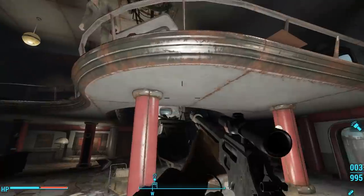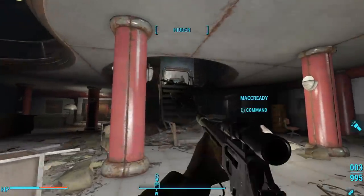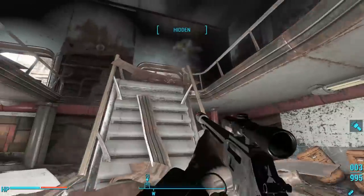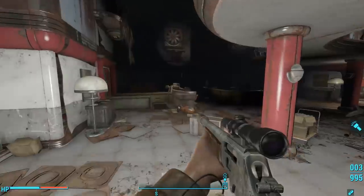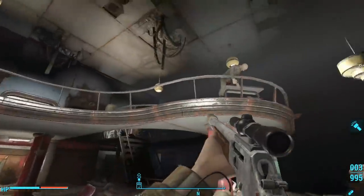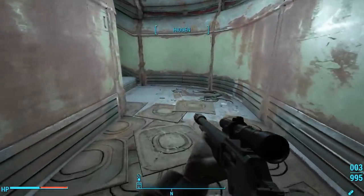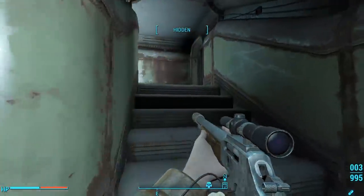But we do know that the Gunners have taken up residence here. Even in this lobby, we see Gunner bodies sprawled over banisters. But we didn't come here looking for Gunners — we came here looking for a Courser. What are the Gunners doing here? Why did the Courser come here? I brought McCready with me; he's a former Gunner, and I thought that maybe he would have some interesting flavor dialogue when exploring this place, but I was sadly disappointed — he had really nothing to say.